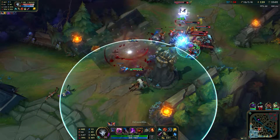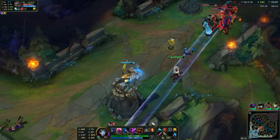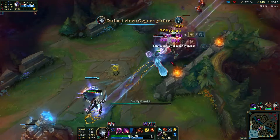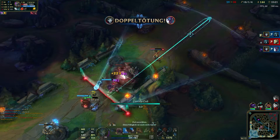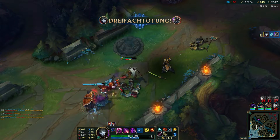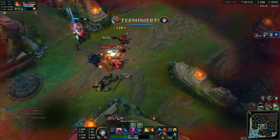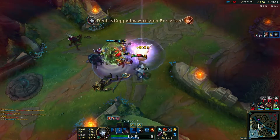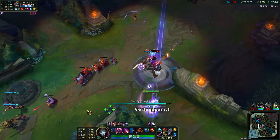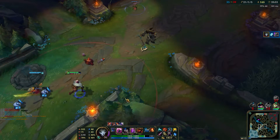Turrets can also be defended with Jhin comparatively easily, since you can zone enemies away from the turret using the slow and AOE damage of the E-skill. Since Jhin's E-skill is invisible to enemies, you can try to lure enemies into the area, proc the slow, deal the damage, and just kill them.